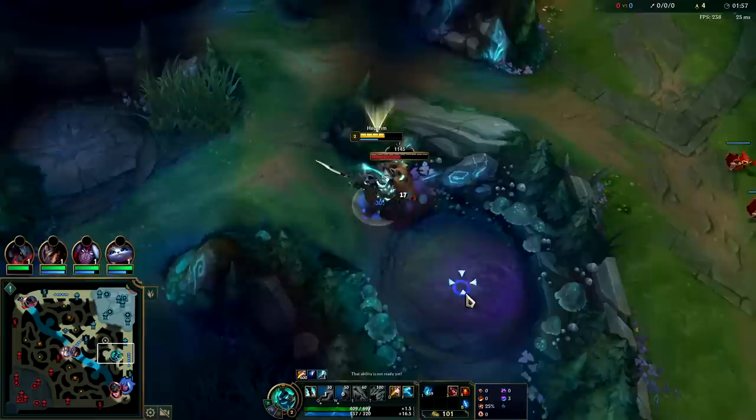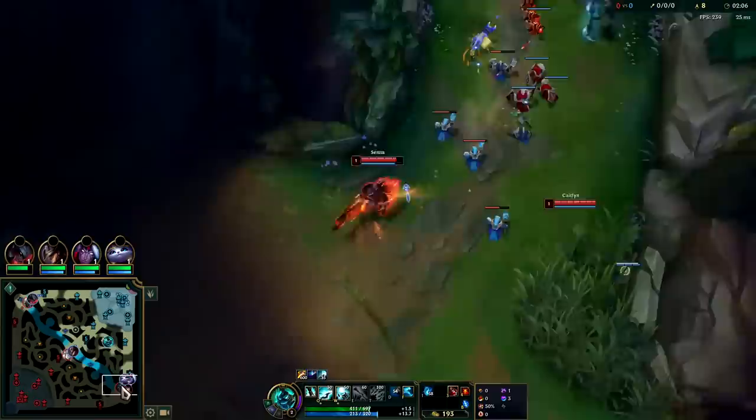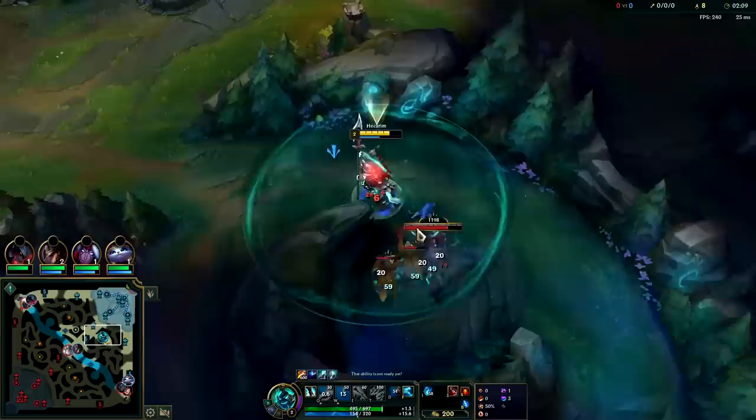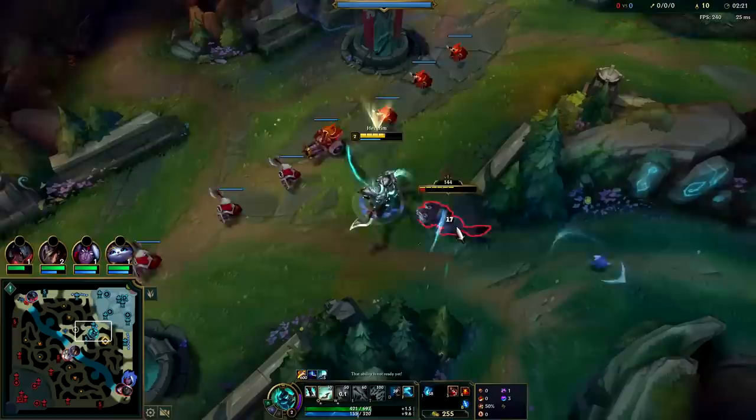Keep an eye on your Q stacks — make sure you're not dropping them, as it puts Q on a lower cooldown and also makes it do more damage. At three full stacks, the bot lane is gankable, but you want to try to stick to the full clear. Hecarim's level six is extremely powerful, and every additional level you can get is another level in your Q, which gives you an absurd amount of damage.